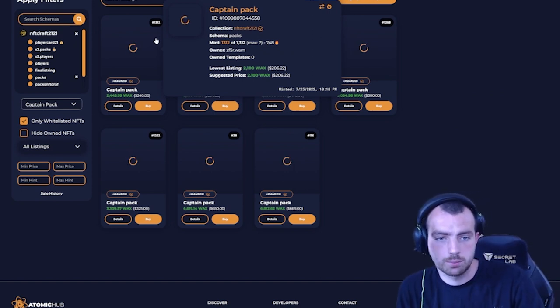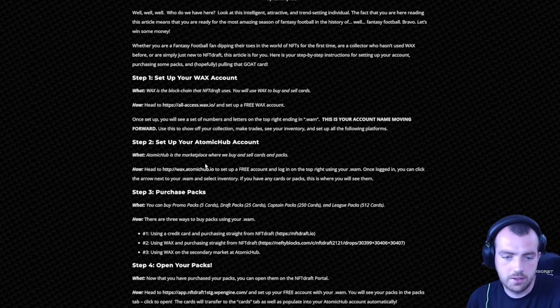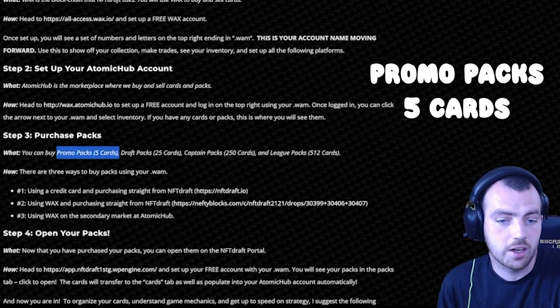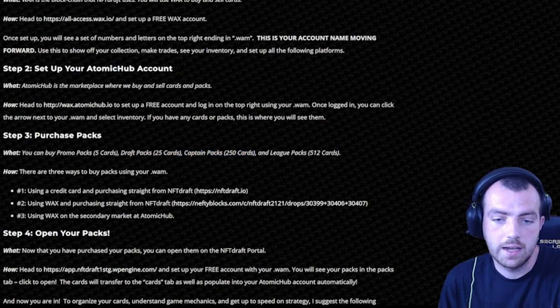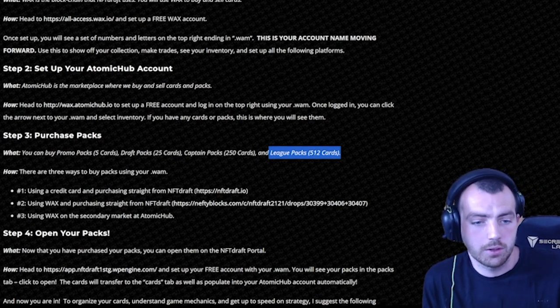You can purchase packs directly. The promo pack has 5 cards, the draft packs have 25 cards, the captain packs have 250 cards, and the league packs have 512 cards — so you have a huge amount of cards available at your disposal.